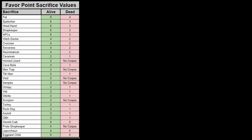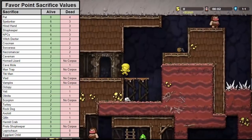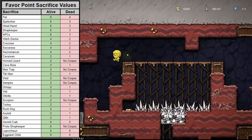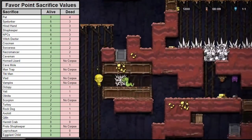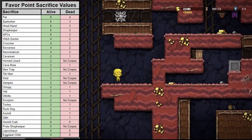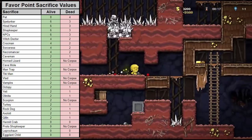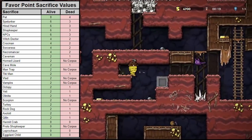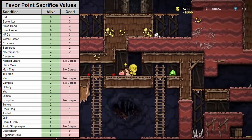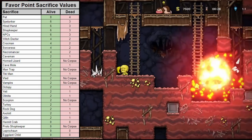As you can see, pets yield the highest sacrifice value, giving you 8 favor points if sacrificed alive, followed closely by 6 favor points for live spelunkers if playing multiplayer, 6 favor points for live hired hands, 6 points for live shopkeepers — although good luck with that one — and 6 favor points for any other live non-monster NPCs such as Yang, the Turkey Man, or Van Horsen. The favor point values then begin slowly dropping off for most of the remaining non-boss creatures in the game.